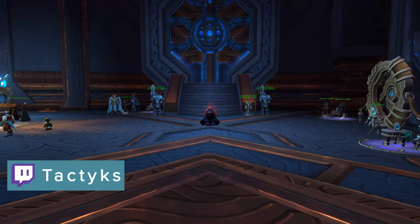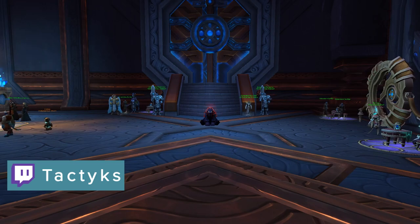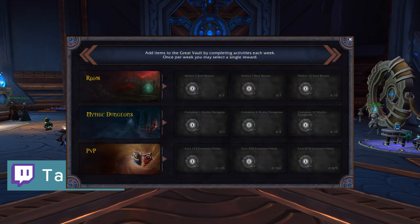Moving on to our last new system coming in Shadowlands, we have the Great Vault. This is basically a new weekly chest system that gives you options based on the content that you did from Raiding, Mythic Plus, and PvP. The item level of the reward is based on the difficulty of the content you did, so higher difficulty content rewards better items. Important to note that if you do everything, you have 9 options to choose from, but you still only get to select one item each week. I do go a little bit more in depth on how the Mythic Plus interaction works with this system in a previous video I did on Shadowlands Mythic Plus changes — I'll link that in the description.